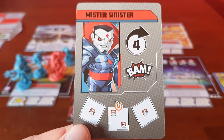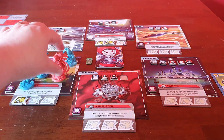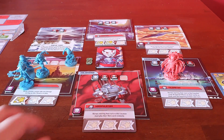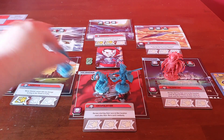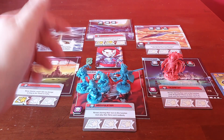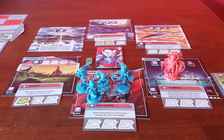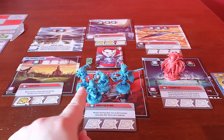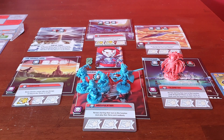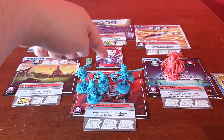Mr. Sinister gives off his first BAM — he moves four, placing him here. When he BAMs, every hero moves one location closer. If there's any heroes in his location then they take DNA, so he hasn't got those samples, which is good for us. But we are in the manipulation zone, so next turn every hero here has to play a card at random, which isn't good for us.